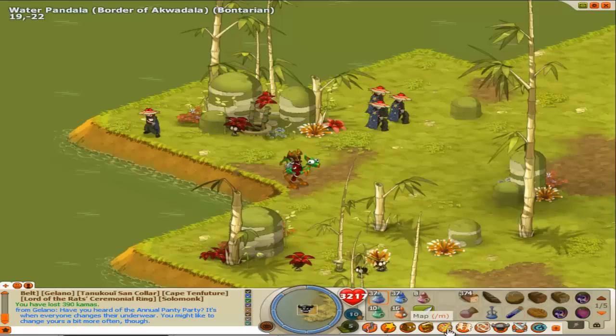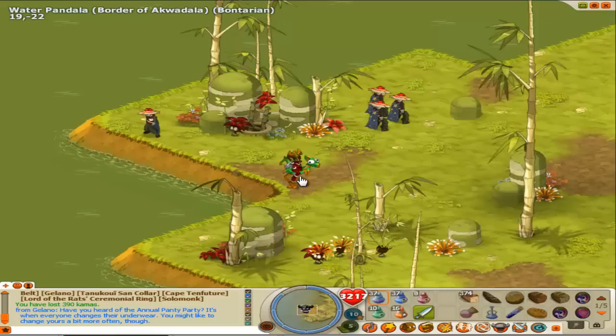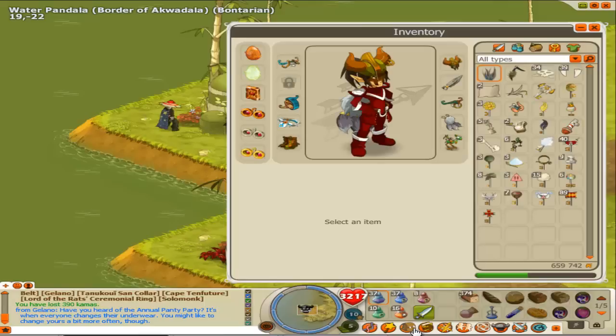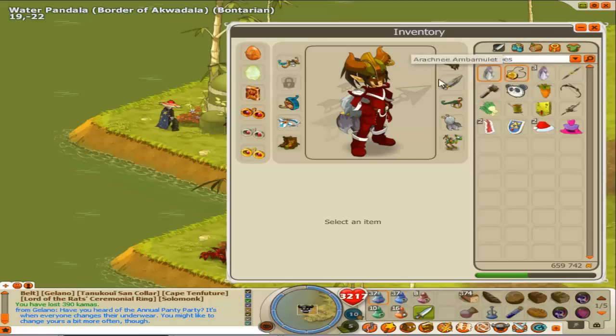First, you need to be a certain level — I'm not sure what level is best. You could get somebody to help you. Come to the Bulb Cavern; the key will be called something like 'Key to the Bulb Dungeon,' or you can use keys from your class. Then you want to go to the Banna Arena or Brack, whichever you prefer.